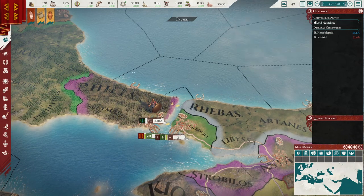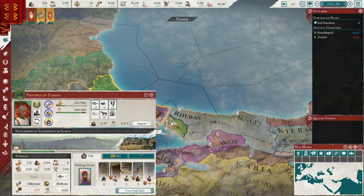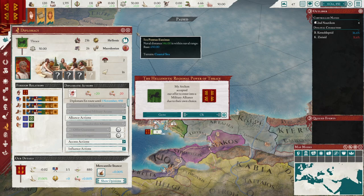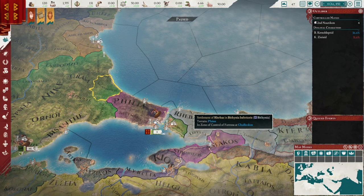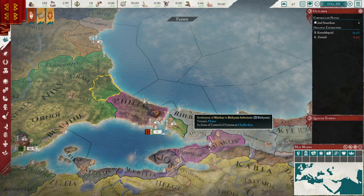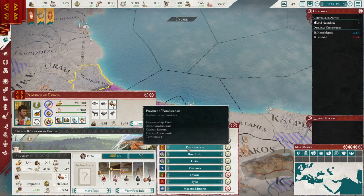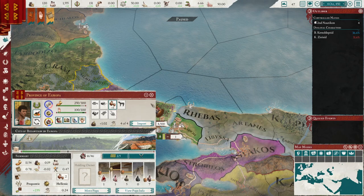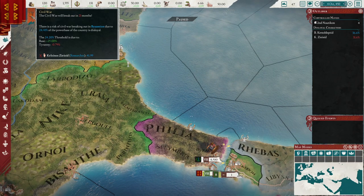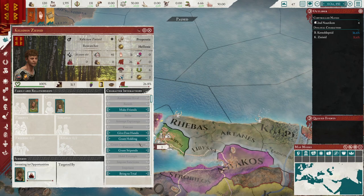We might want to befriend Thrace — or Thrake. Thrace has always been a tough competitor as Byzantion when you start your empire. But we already have a civil war. I love this game.